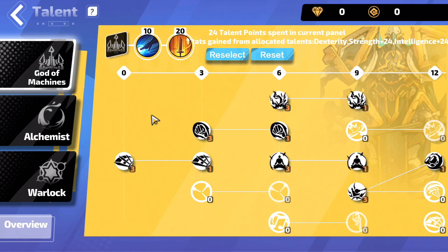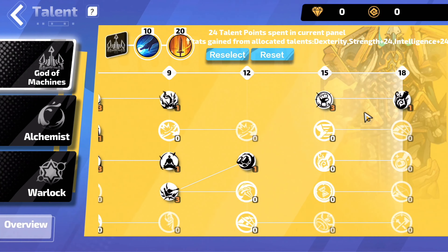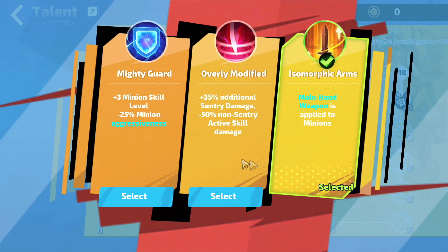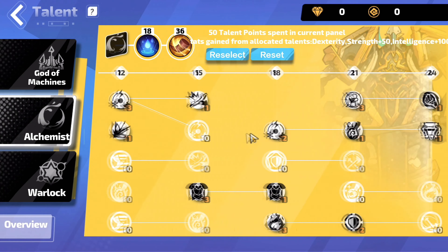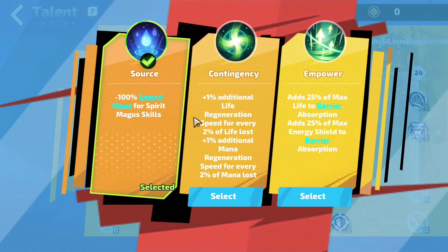Moving to the Talent Tree for Commander Moto. We want to select God of Machines, Alchemist, and Warlock. For God of Machines, this is how your Talent Tree should look till level 12, and then till level 18. Core Talents: select Orders, and then Isomorphic Arms. For the Alchemist category, this is how it should look till level 12 and till level 24. Core Talents: select Source, and then Battle Trumpet.